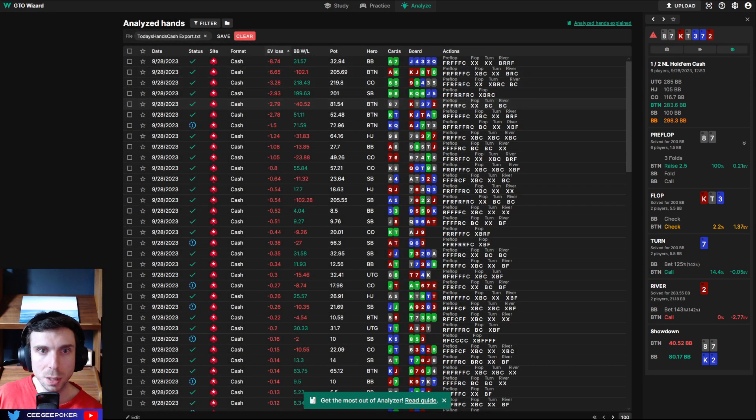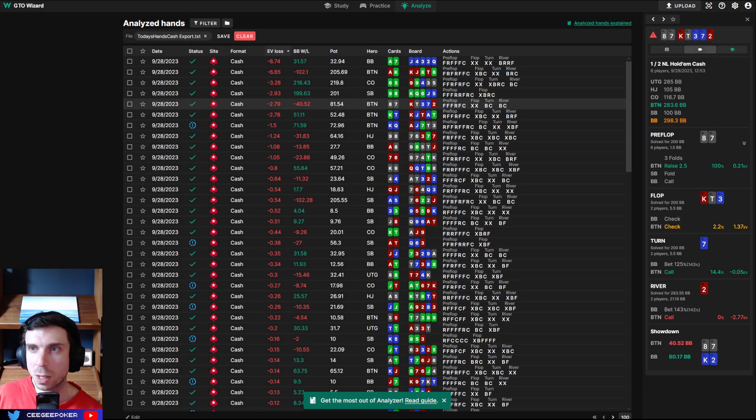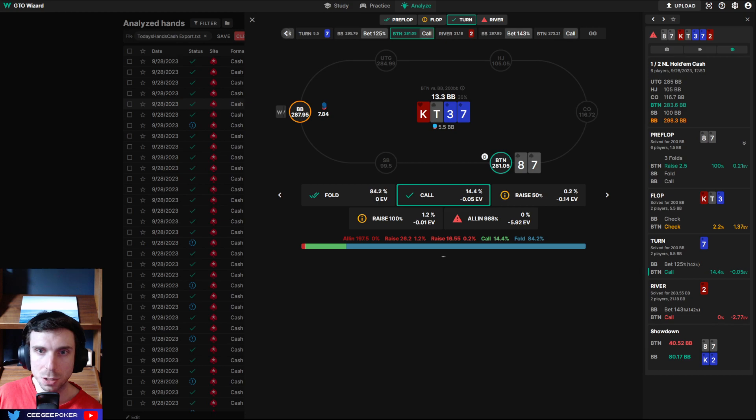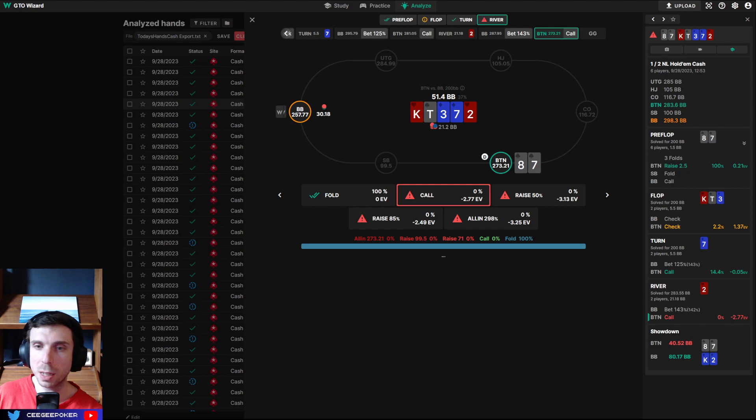I missed a C-bet on flop, but I think the biggest mistake was the river. I ended up checking back and hitting a seven, and calling turn — which is okay because we're blocking a lot of the value hands and blocking all of the diamonds. But then on the river they go for another overbet and I call again — this is where I make the biggest EV mistake. We're not really blocking the appropriate combos, and we have a lot of better hands to call river with. Villain is repping two-pair plus with a king. We really want to have a king versus an overbet.